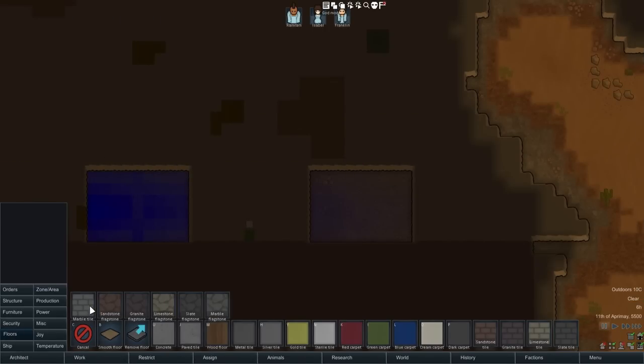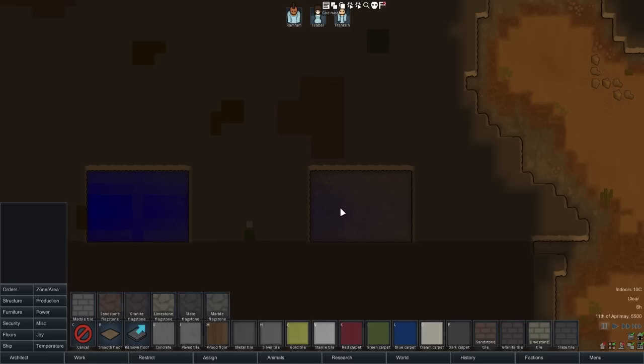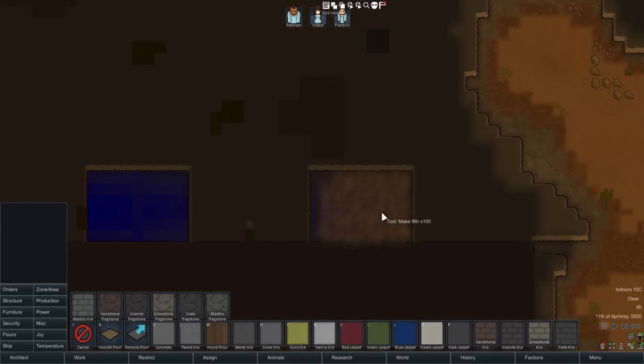We'll also real quick check floors. Put down marble tile, put down some concrete, some wood floor, some sterile tile, some silver tile, some carpet, and some flagstone. Nothing we did changed the color here at all, so floor style is not making any difference. Finally, we will try making this one dirtier and see if it gets any more likely to spawn that way. Drop down a lot, and it's dirty, but the blue hasn't darkened up any and the blue here hasn't lightened up any either. So it looks like, as before, dirt, floor style, and heat are not making any sort of difference.